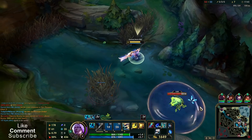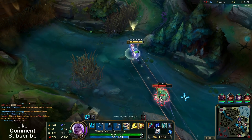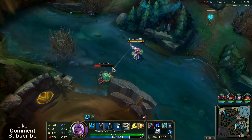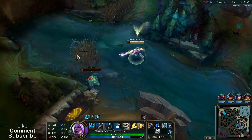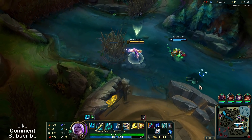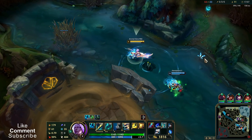You can immediately get rid of the shield by pressing W first on the scuttler. As you can see I'm dealing a decent amount of damage myself as a support. At some point I'll be able to 1v1 Caitlyn — maybe I'm already able to.